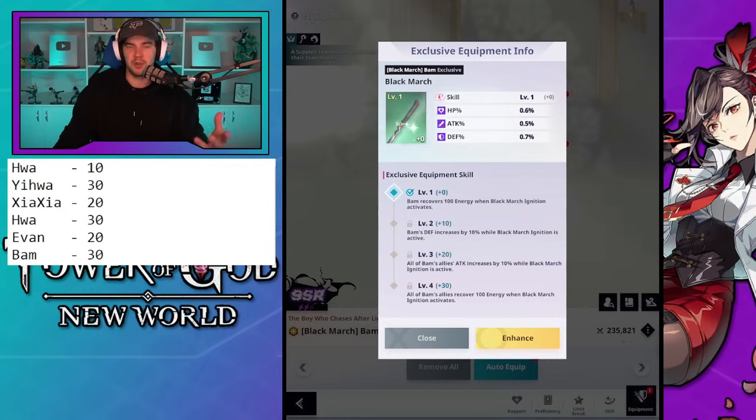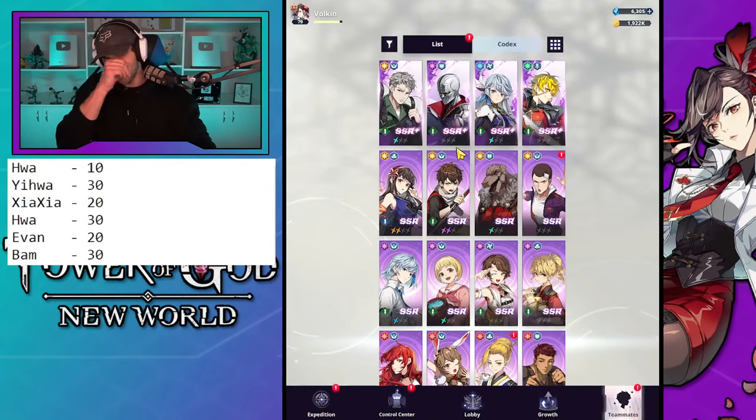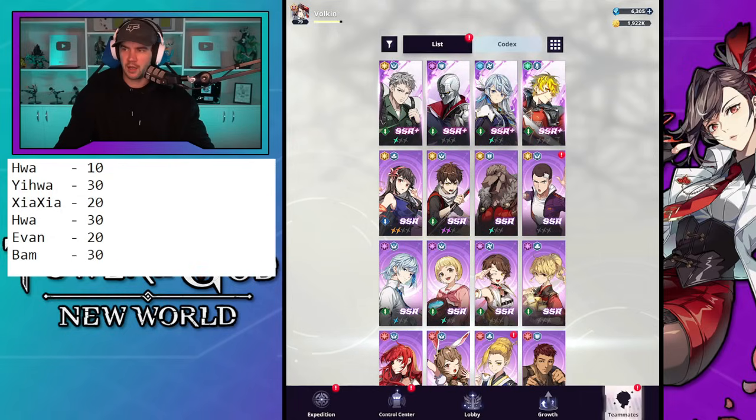I also wanted to mention the other SSR+ units. If you've got high dupes of Adada, Mashney, Evan Kell, or Zahad, those are obviously ones you want to invest in if you're using them in a carry capacity. On my other account I had three dupes of Zahad, so I gave him all exclusive equipment upgrades to level 35 because it made sense — he was being used as a carry. But otherwise I wouldn't bother investing in those units unless you are using them as a carry.